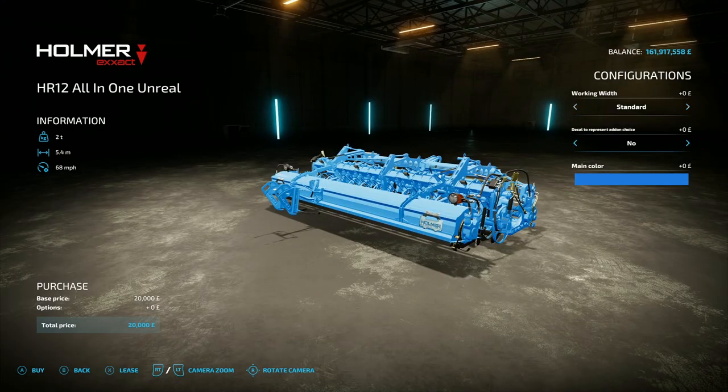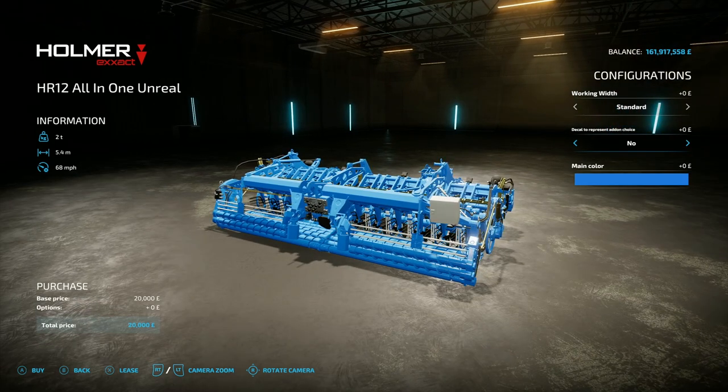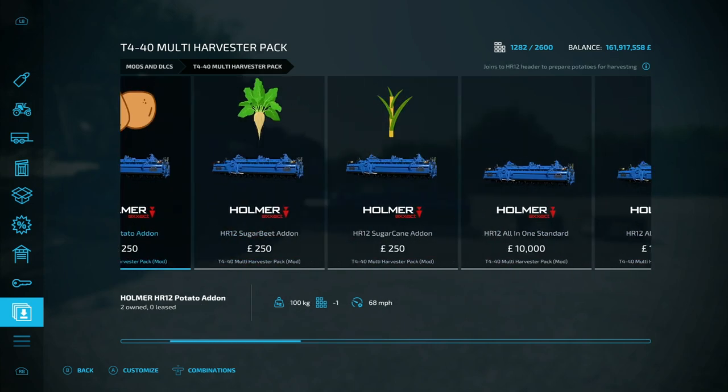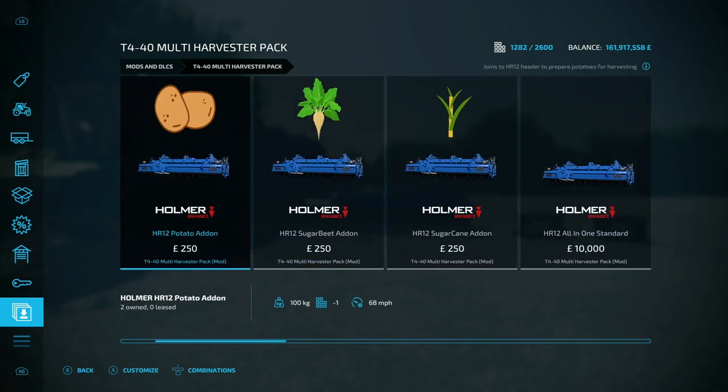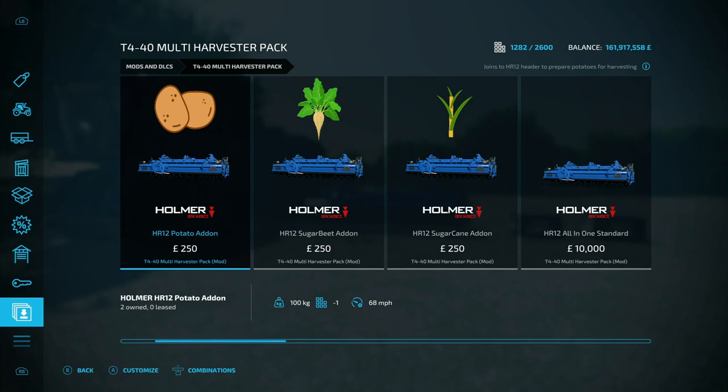There's also a decal option on the gray box for your add-on choice. Now for potatoes, sugar beet, and sugar cane — they need to be topped first, which is where the first three items come in. You've got the HR12 potato add-on, the sugar beet add-on, and the sugar cane add-on. These basically just add the topping function to the header.